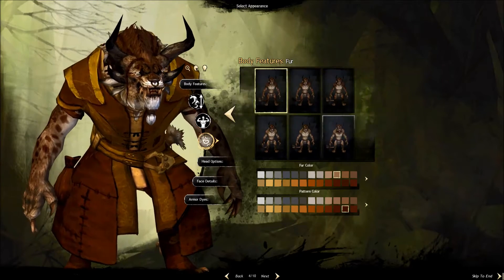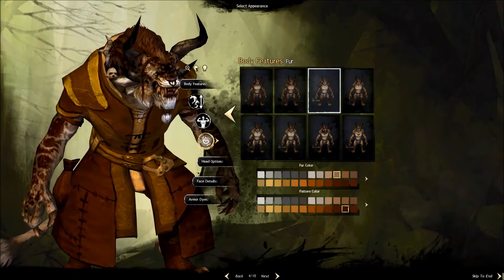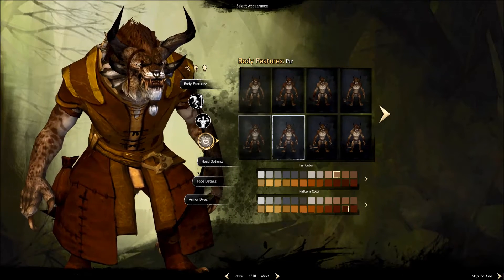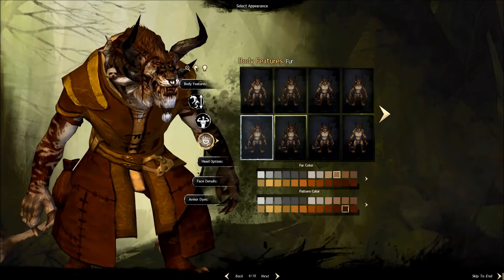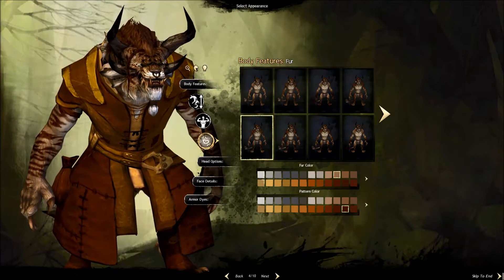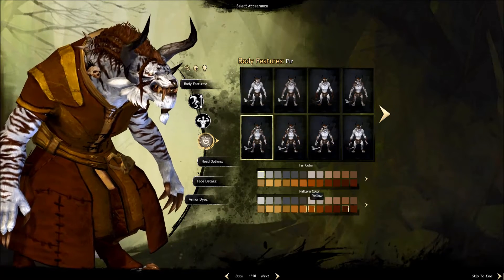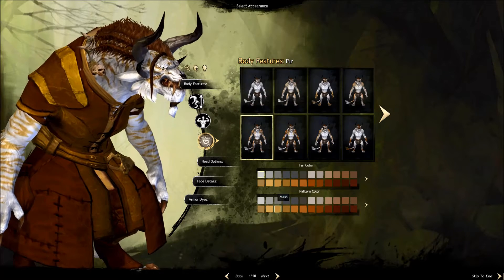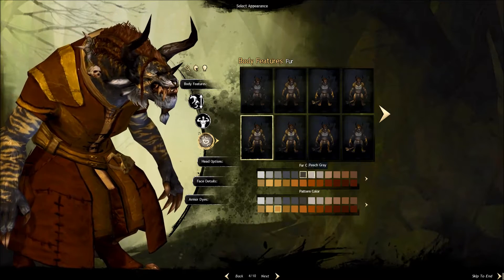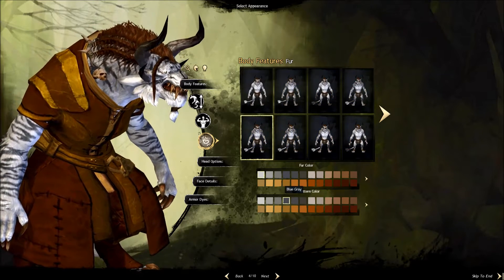One thing about Guild Wars 2 that I love is the expansive customisation options. For the fur, the tiger print is definitely my favourite — we'll go with that one. For the fur colour, I like that. For the pattern colour, let's have a look — blue grey, yep, that works well.